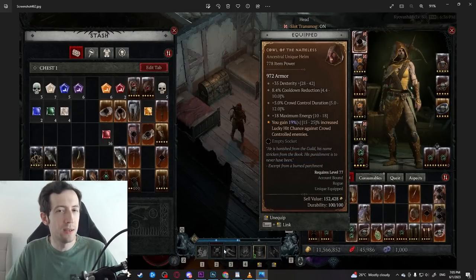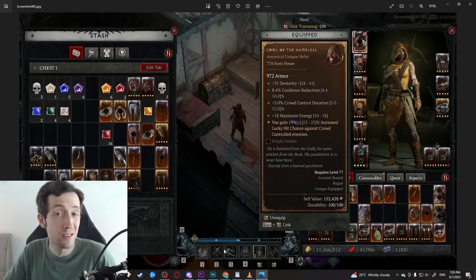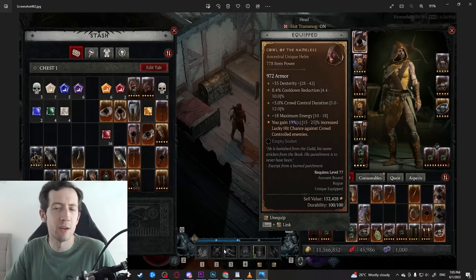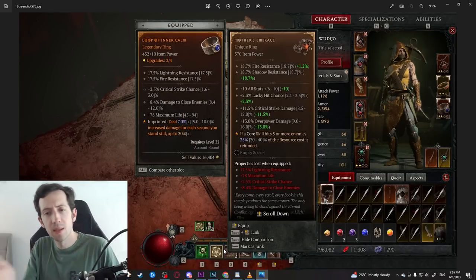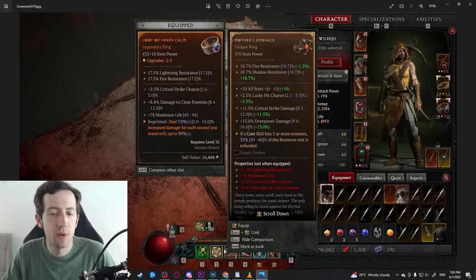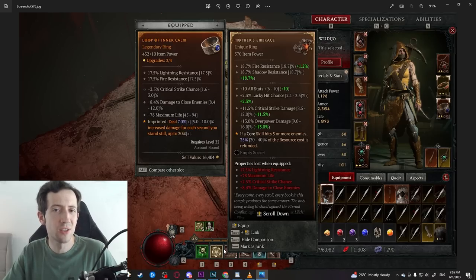In general, these uniques are a little bit hit and miss. Some fit into your build and can be universally useful — 25% lucky hit chance is relatively good, and it has cooldown, energy, and dexterity, so it's not a terrible helmet for some rogue builds. The Frostburn can be useful, and something like Mother's Embrace giving a resource refund on core skills with decent stats is solid. But others you have to completely build around, or they actually enable a specific build.